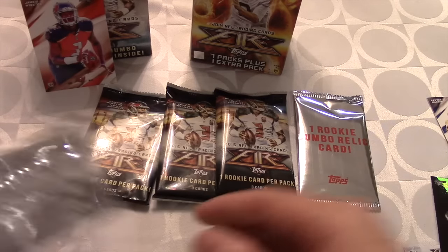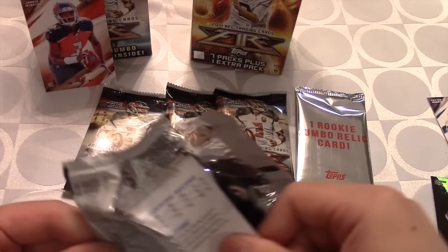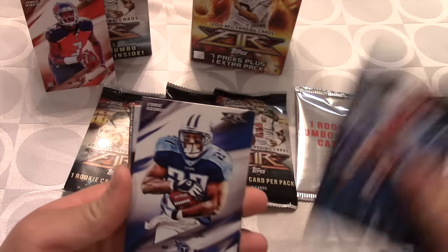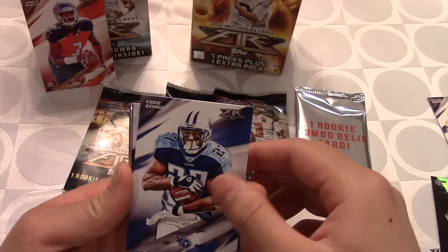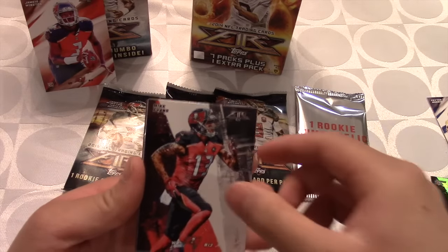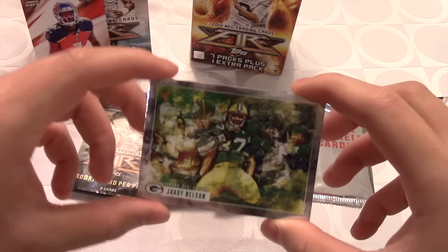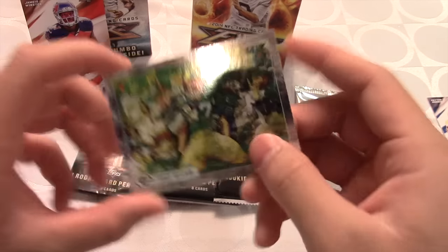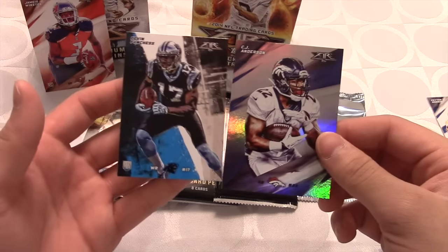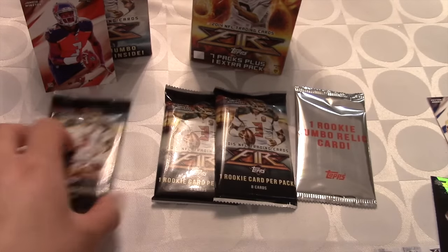I would love to get his rookie jumbo relic, or Tyler Lockett would be nice as well. But we get Warren Moon — nice pull. Eddie George. Greg Olsen — nice pull. Jordan Matthews. Mike Evans. Then Jordy Nelson — wow, that is a lot going on in that card, really sweet. CJ Anderson — big ups to the Broncos again. And Devin Funchess. Not bad — three more packs to go.